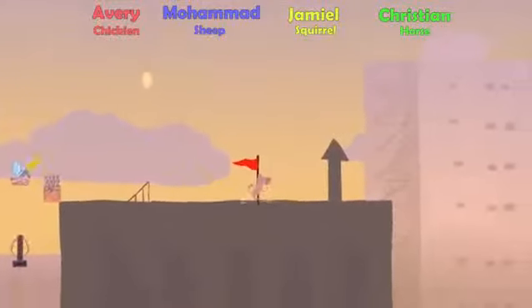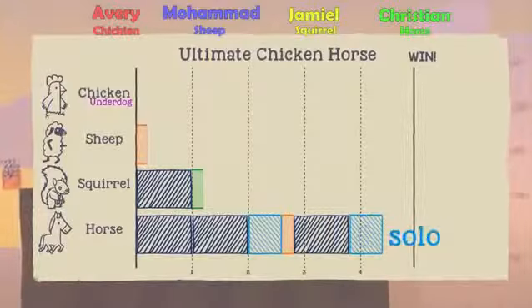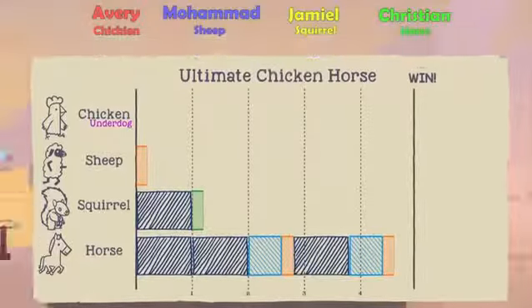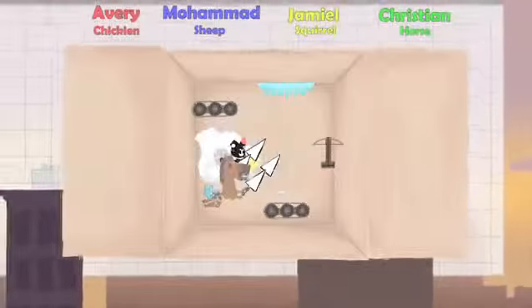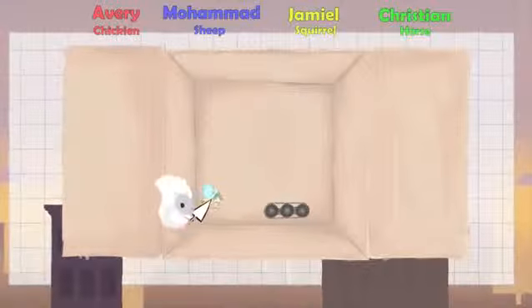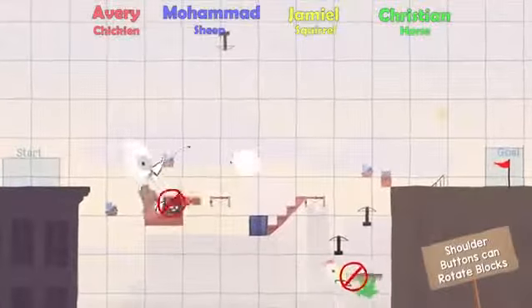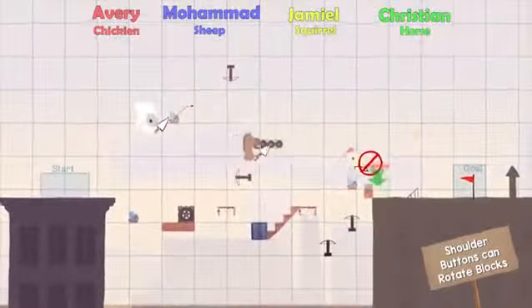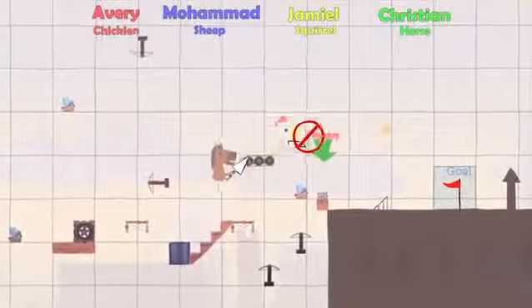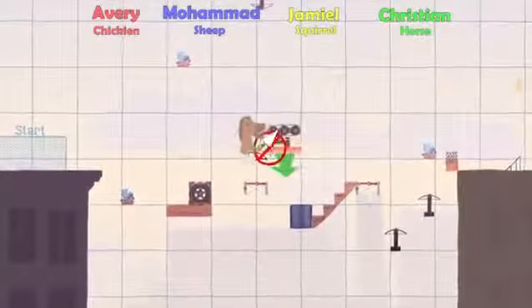No! He cannot make it across that, can he? He did. Don't worry, I got something aimed for you, man. Shut up! Oh, come on! You knew it, dude! It's Christian — those magical skills! He played this game! That's not fair! Only Jamil has played this. Where can I put them though?